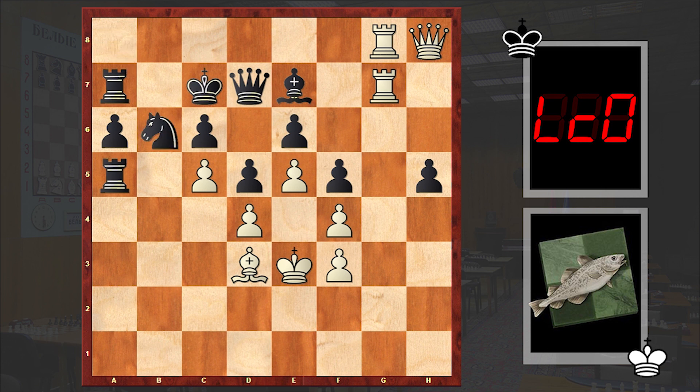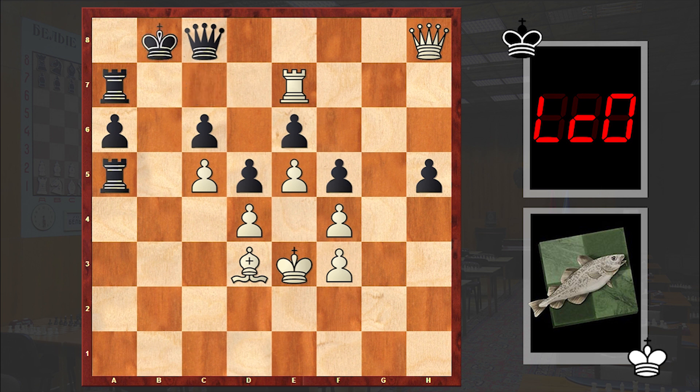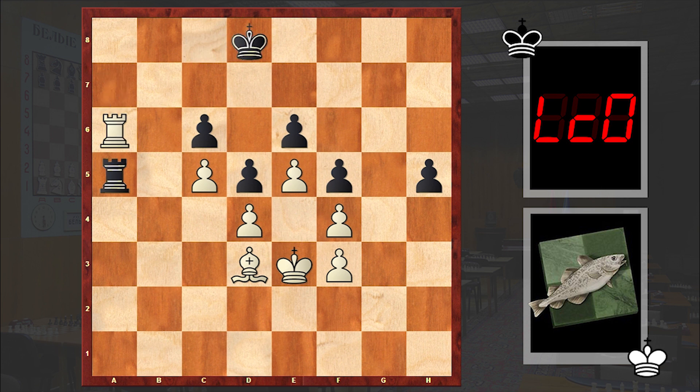Nb6, Rxe8 — although simple cxb6 is also winning, in the game we see Rxe8, intensifying the pressure on e7. Nc8, Rxc8, Qxc8, Rxe7 check — and then we see the exchange of queens, Rxe7. The game is over; white has an extra piece and the pawn on a6 drops. At this point we have a resignation. White is neutralizing the h-pawn as well with Rxe7, and after 19 more moves checkmate will appear on the board.